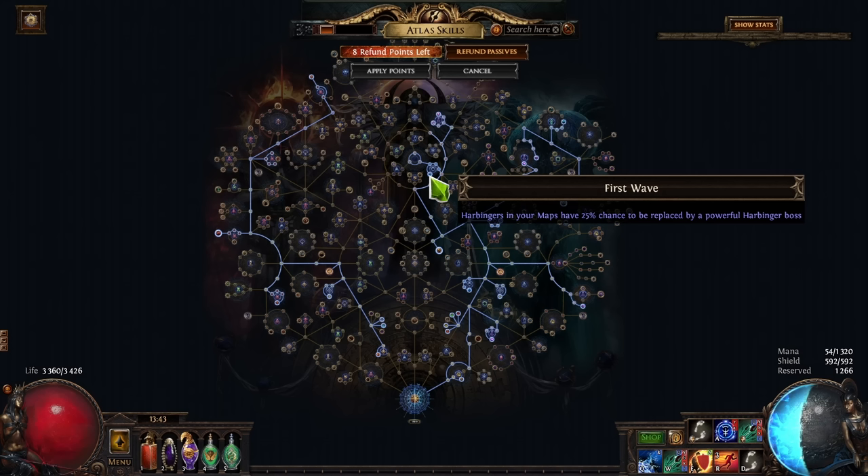We're also doing harbingers. I've made many many divines from harbingers — the harbinger shards drop very consistently. In about three days I farmed one and a half fractured orbs, and fractured orbs are very very expensive right now. Many divines. So this is very much worth doing — just pick up all the harbinger nodes.